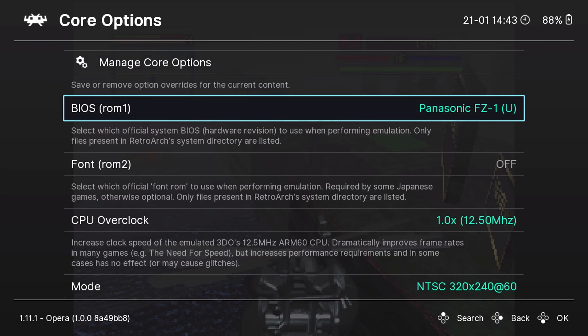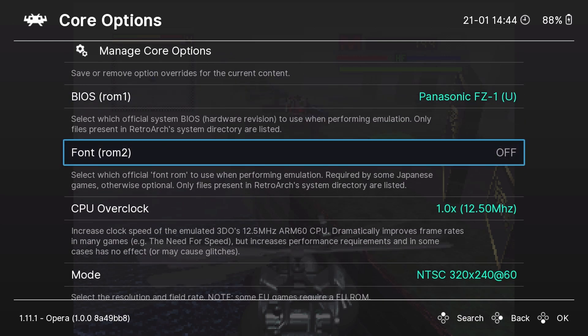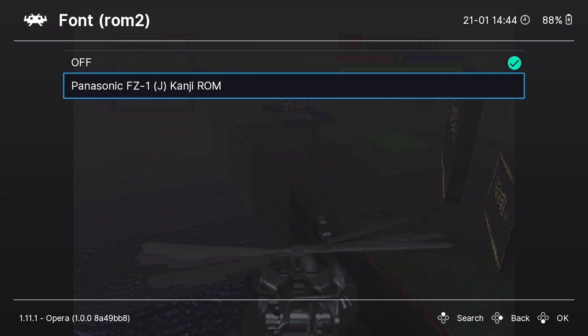Down below, you're going to see the BIOS file selector. I just had you put FC1 on because I think this is fine. But if you added something like the Sanyo Tri or the Gold Star models, you could change the BIOS here to your liking. FC1 is going to work for you, so just stick with that. Now, if there are a few Japanese games that are not running, this is where you turn on the Japanese Kanji ROM. By default it's off, so if you have a Japanese game that is not working, go ahead and select this and you will be 100% perfectly fine.